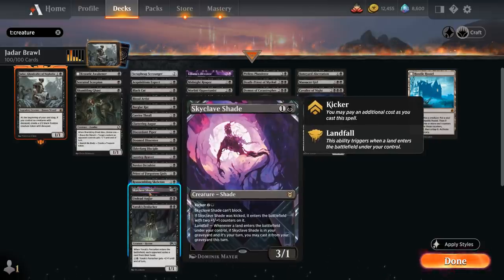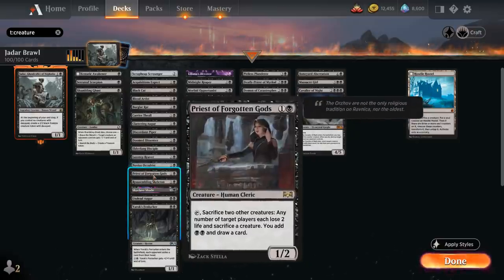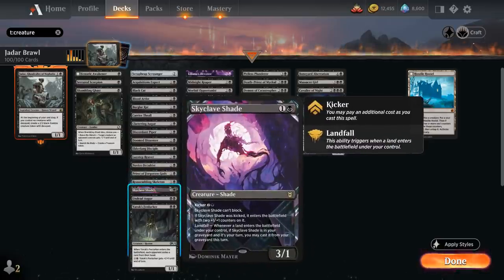Skyclave Shade can come back from the graveyard thanks to Landfall — it's another creature we can sacrifice over and over again. Reassembling Skeleton is a 1/1 that can pay 2 mana to return from our graveyard to the battlefield tapped, so we can keep sacrificing it. Priest of Forgotten Gods is a great combo with all these creatures that keep coming back: a 1/2 that can tap, sacrifice 2 other creatures, then the opponent loses 2 life, has to sacrifice their own creature, we add double black to our mana pool and draw a card — so that can potentially pay for the Reassembling Skeleton or Skyclave Shade.